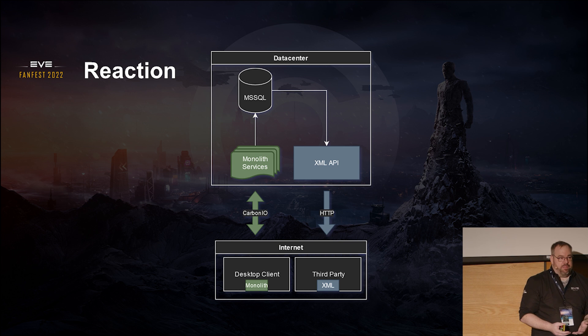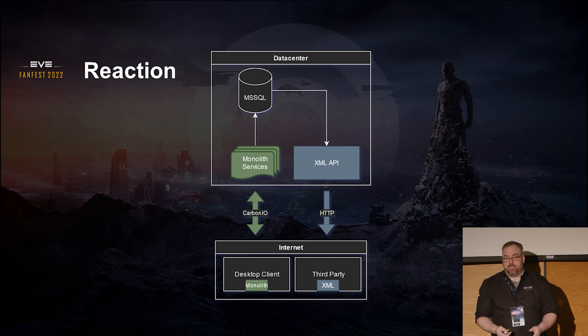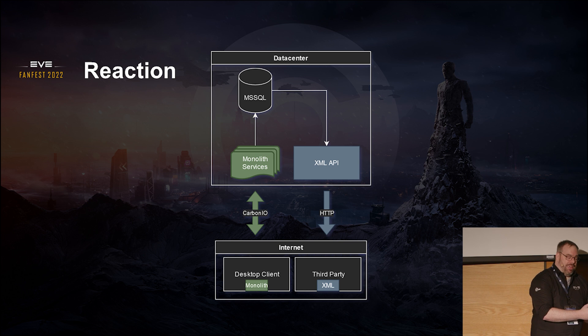This got into things like managing skill plans through EVEmon. You can see an echo of that with skill plans in the game right now, which is oddly connected to Quasar. It's serendipitous that one of the first full features that was 100% on Quasar is actually the same third-party developed feature that was built outside with the original XML API.